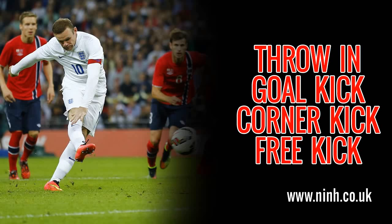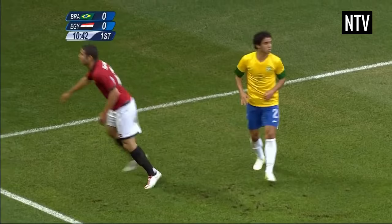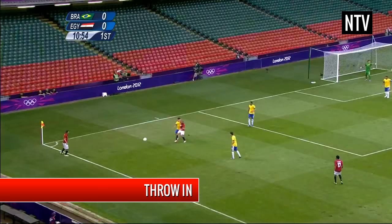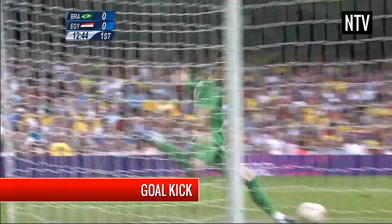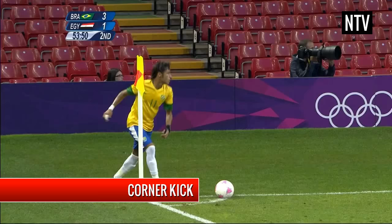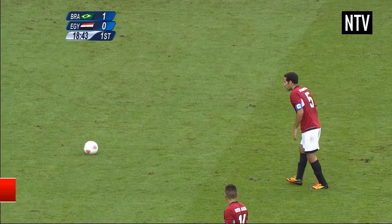Throw-in, goal kick, corner kick and free kick. If the ball leaves the field of play, the ball is awarded to the team who did not touch it last. If the ball leaves the sides of the field, a throw-in is awarded to the other team. If you touched it last and it goes out behind your opponent's goal line, a goal kick is awarded to the other team. If you touched it last and it goes out behind your own goal line, a corner kick is awarded to the other team. In the event of a foul, a referee can award a free kick to the team who was fouled.